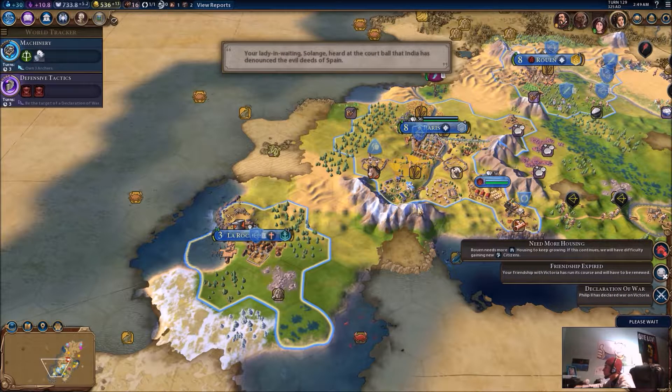I only have one catapult — I really doubt it's going to do much. Valladolid — that's going to be my city, buddy boy. Looks like England has a trade route going to Kabul. I just need four more turns for an envoy. The four building blocks of the universe are fire, water, gravel, and vinyl. Never heard that one before.